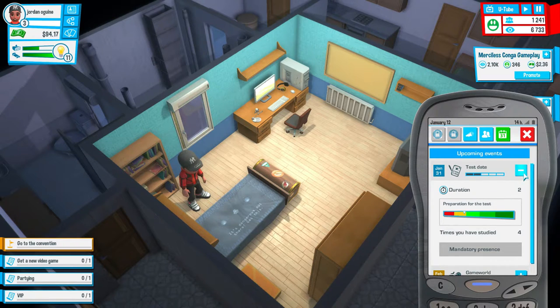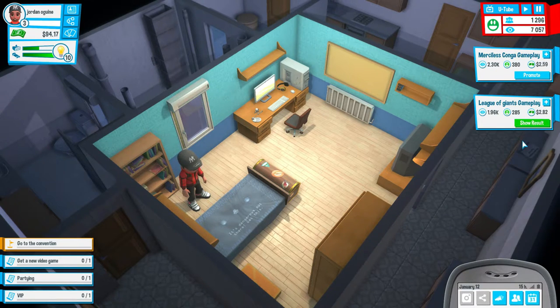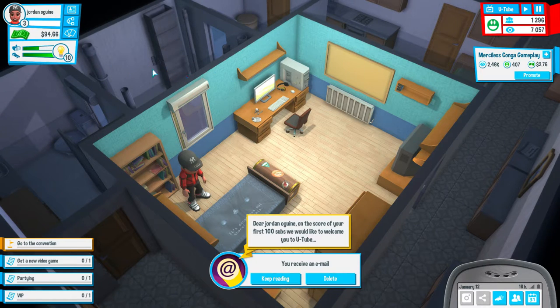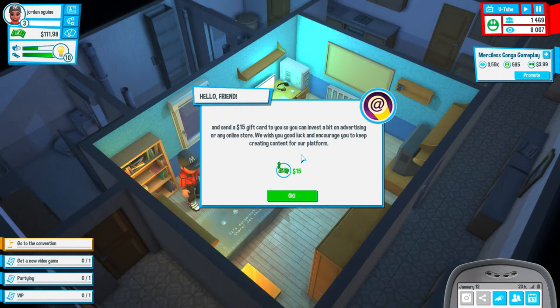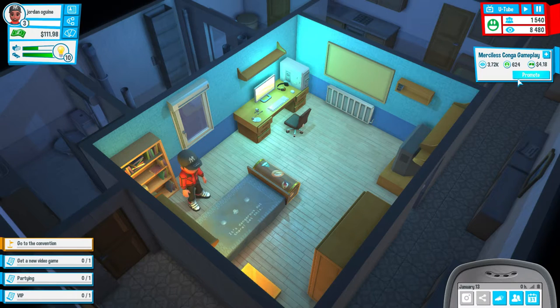One of the objectives is to go to the convention. We're on 94 bucks right now, not too far off. It's called Game World, which I think is similar to Gamescom. Test date - studying isn't too bad, we're about two and a half weeks away from the test. We've got some XP and some cash. Dear Jordan, on the score of your first 100 subs, we would like to welcome you to YouTube and send a $15 gift card to invest in advertising on the online store. We wish you good luck. Merciless Conga is almost at 4,000 views, we've hit 1,500 subscribers.